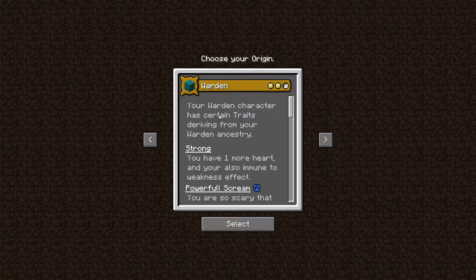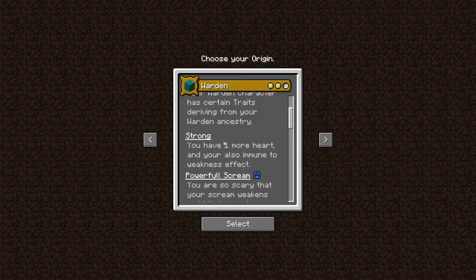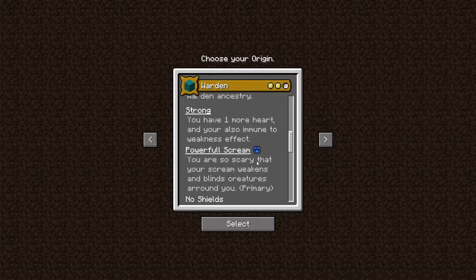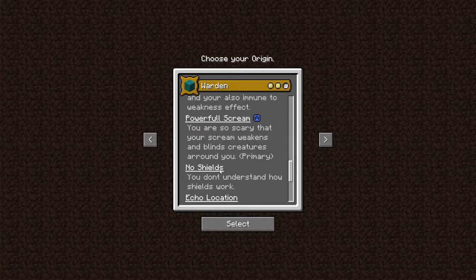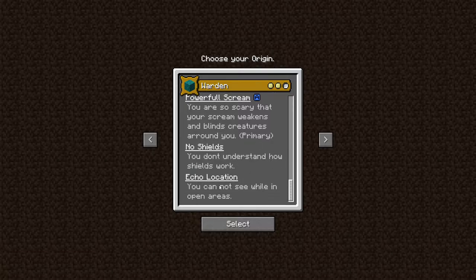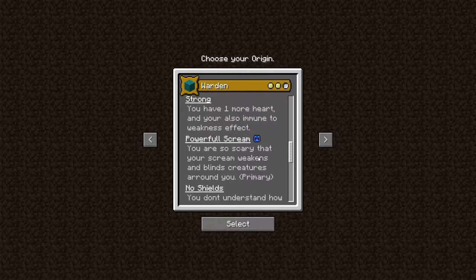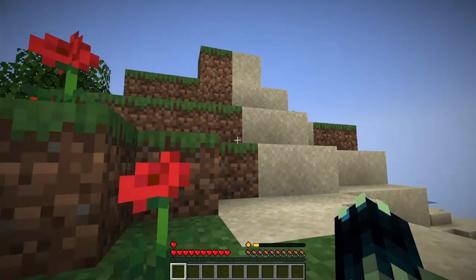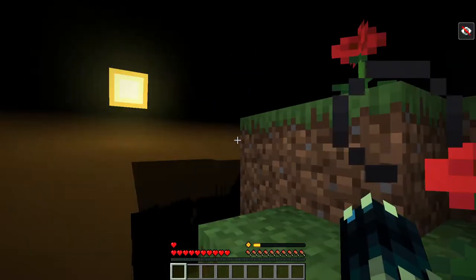So your warden character has certain traits. We are strong, we have one more heart, and we're immune to weakness effects. We have a powerful scream — so scary that it blinds creatures around you. We have no shields, as the warden doesn't understand how they work. And with echo location, you cannot see while in open areas. This is going to be quite hard, I think. Let's pick the warden — there we go.